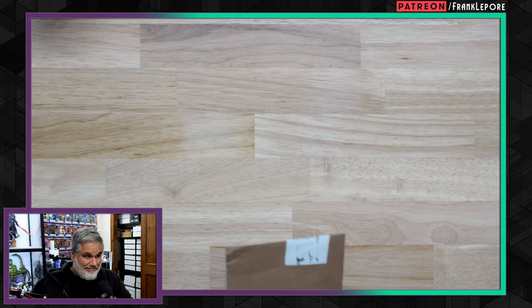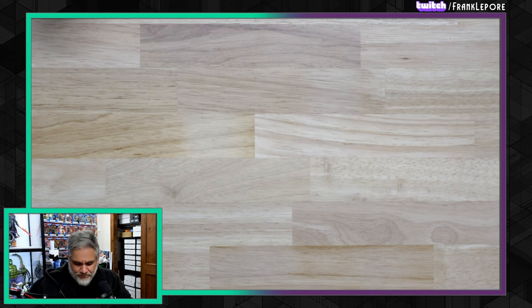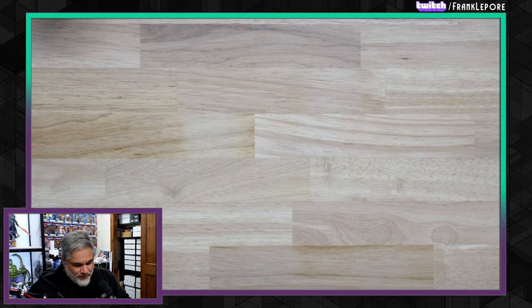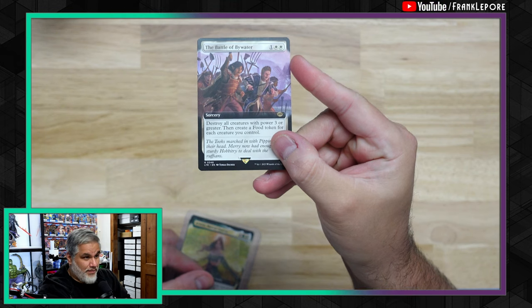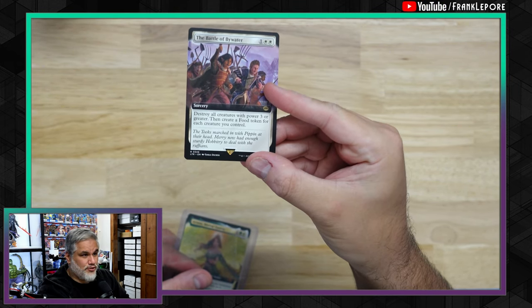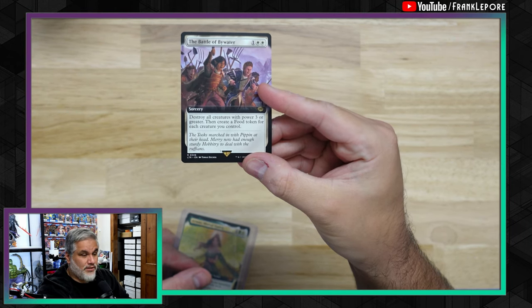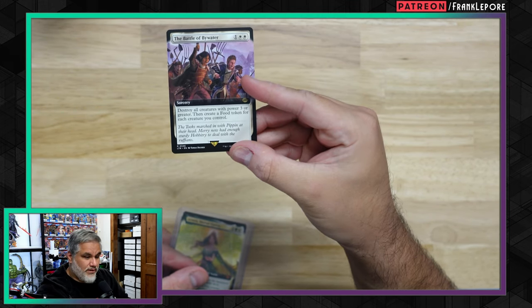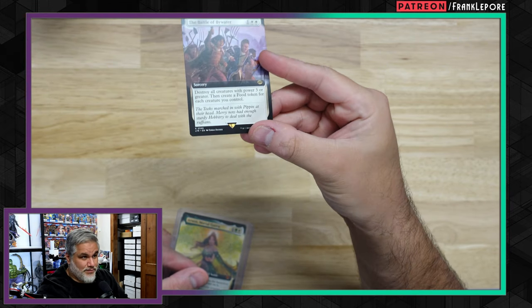And there's ones like this where I can't really get it open. I've got some card-crinkling ASMR for you. So this one we got: one Battle of Bywater. Another interesting card — I picked up three of these, two for constructed decks and one for the cube. Destroy all creatures of power three or greater, then create a food token for each creature you control. Three mana — not bad. If you get a bunch of small guys, two-power creatures, you just keep all your guys, kill all their guys, and make a bunch of food.